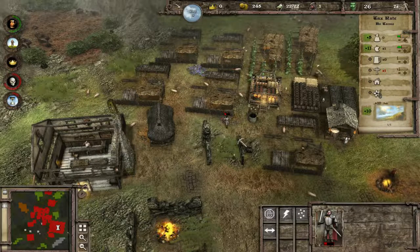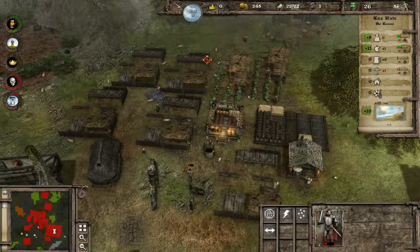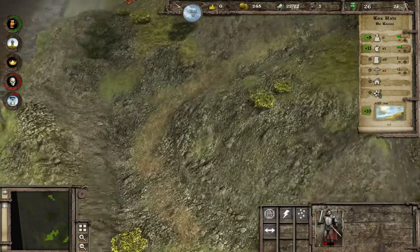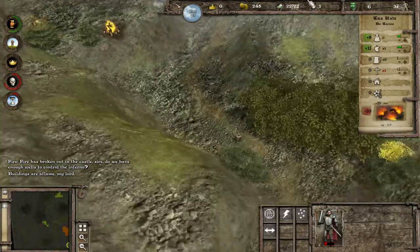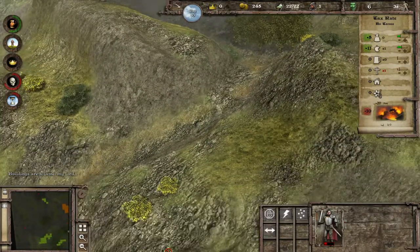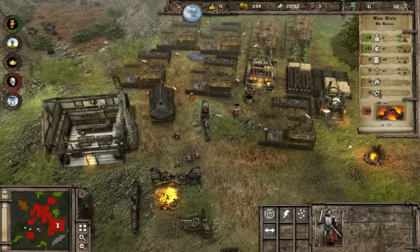Let's carry on with the Lord, reclaiming this land. Just so you know: if you don't take out the bandits, what happens is the pilgrims will walk up here and the bandits will kill them, so the successful pilgrimages count will not go up. We don't worry about the fire because we've got the wells and they'll take care of it. That's all you need - three wells strategically placed north, south, and in the middle.